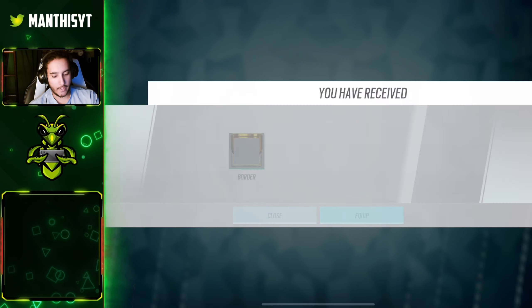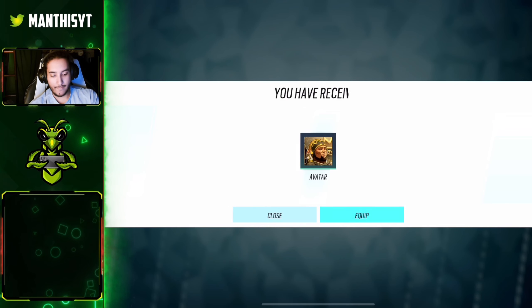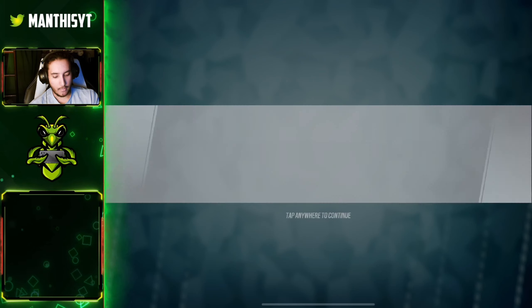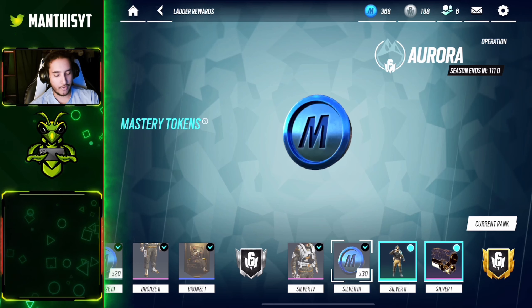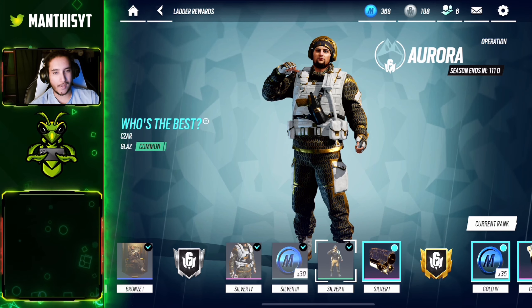We can go ahead and get all the rewards. Starting off at the bottom we have a bunch of mastery tokens, and it looks like we get a little border for our profile which is looking pretty clean. Then we get a little avatar, a Glass MVP uniform, more mastery tokens, and now we get into the actual cosmetics — a uniform for him and this banner showing Glass on the throne where he belongs.